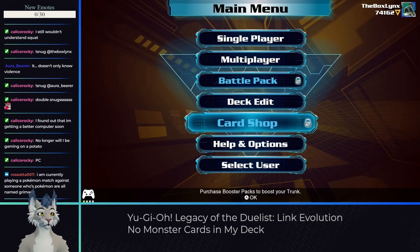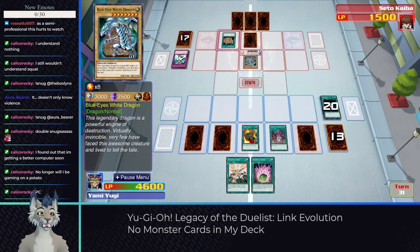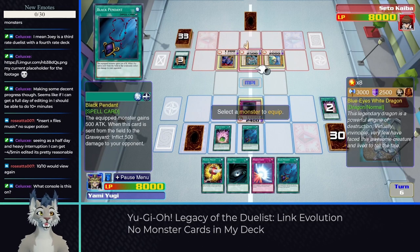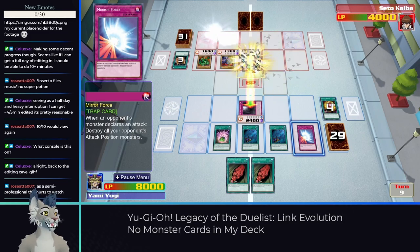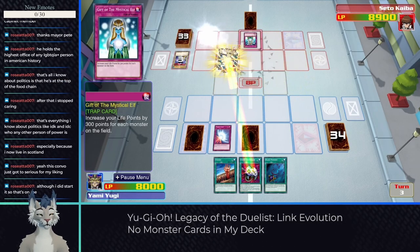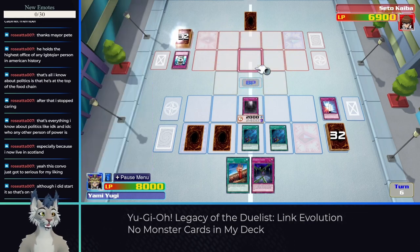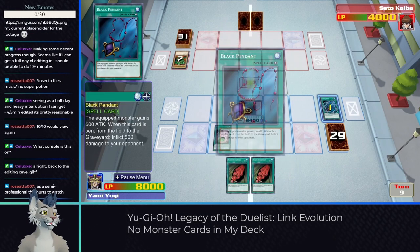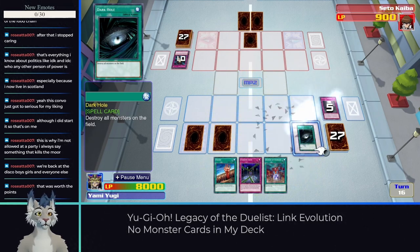Unfortunately, beating Joey doesn't unlock a card pack, so we still need to beat one more duelist. Kaiba is up next and he's definitely tougher, being able to get out Blue Eyes which we can't out-damage easily. One interesting combo I found was to equip Black Pendants to the opponent's strongest monster, then Magic Cylinder it for extra damage, and afterwards destroy it with Dark Hole or Mirror Force to get the bonus damage for Black Pendant going to the graveyard. On attempt 5, I got a Mirror Force off early, then got my Monarch token on the field with some Black Pendants — enough attack that standard summons couldn't take me out. I finished off his last few life points by using Dark Hole on my own Monarch to trigger both Black Pendant graveyard effects.